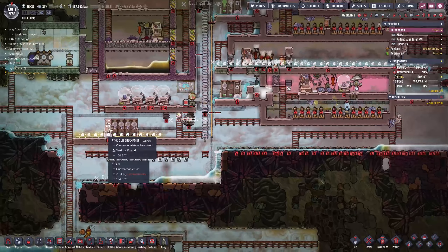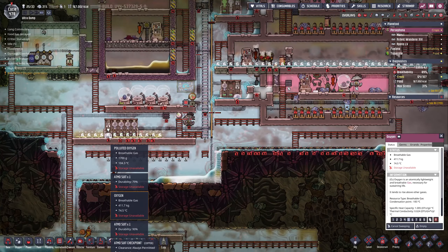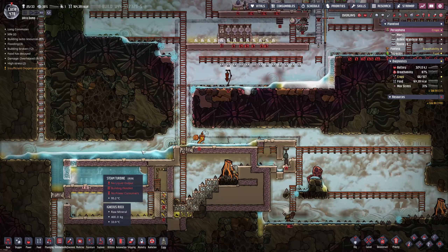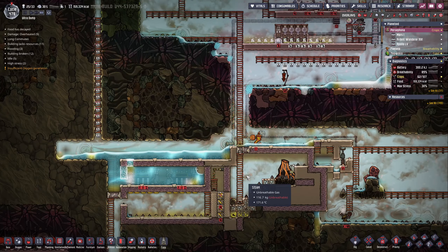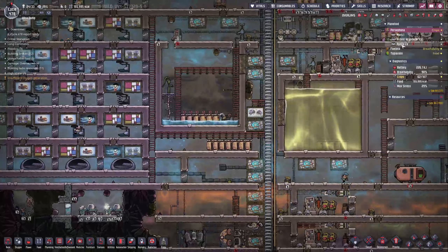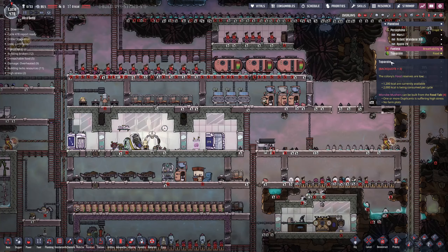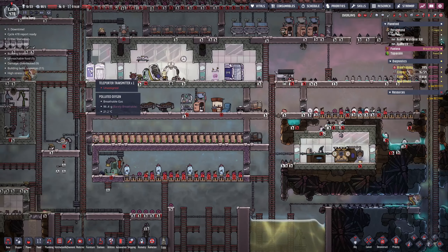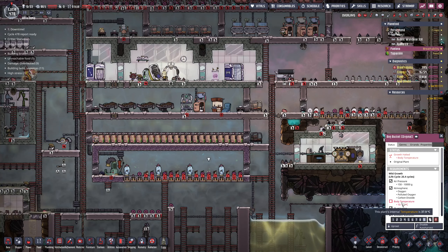If we don't walk through here and we don't walk through here because they're disabled, then we shouldn't be taking off our suits, and if the suits don't get taken off we shouldn't have those issues. That's the hope anyway - let's see what actually happens. We should pop over to the other planetoids and see what's going on. We have no food over here, which is always a good time, and growth is completely halted because body temperature is way too high.